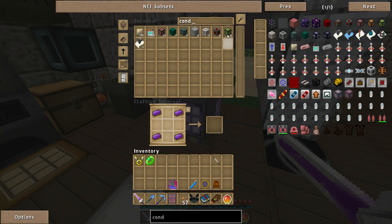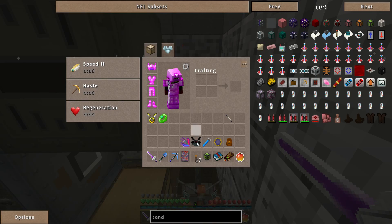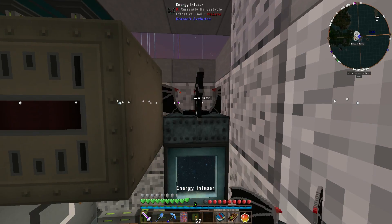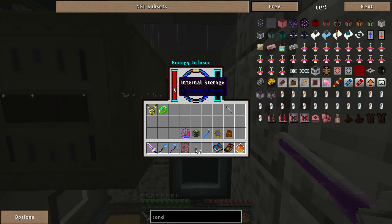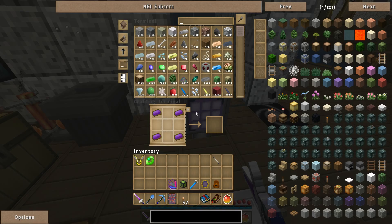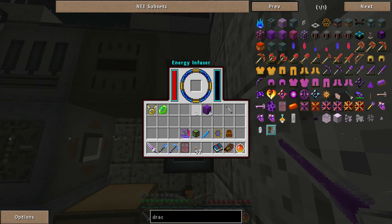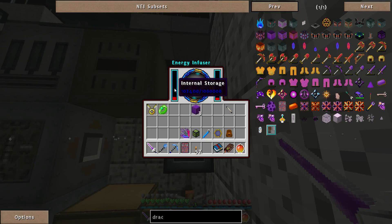Conduit — we'll take this, snap it right on there. And we need draconian blocks. I wonder if I could put all four of these in here — let's see if I can break the game. Nope, only one at a time. That is definitely charging pretty fast.